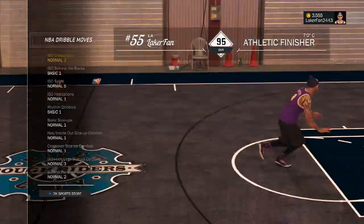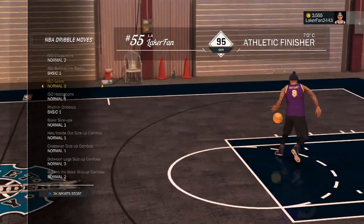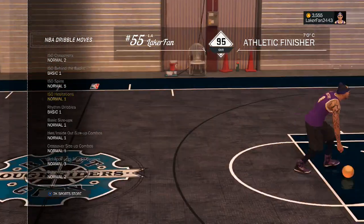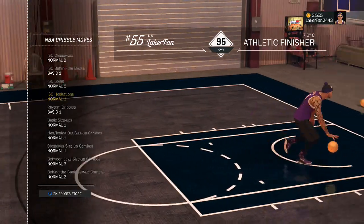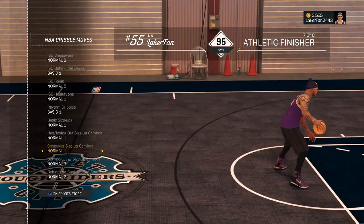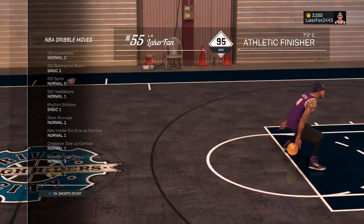For dribble moves: normal two for the crossover, behind the back is one — it looks stupid but whatever. Hesitation normal one is the big thing I use to create space. It's kind of hard to show when there's no body in front of me. I'll scroll through it so you can copy it all down if you're trying to make the build.